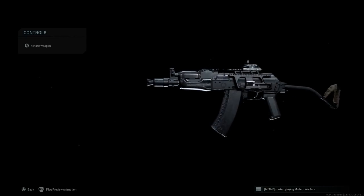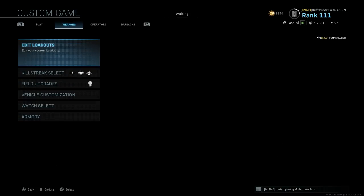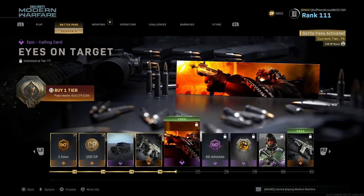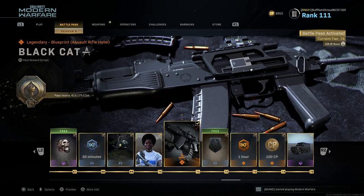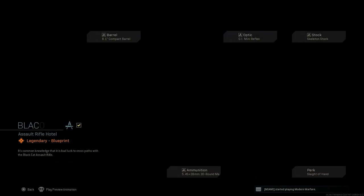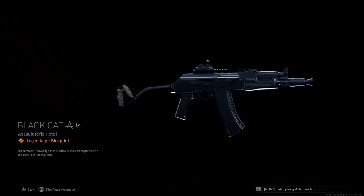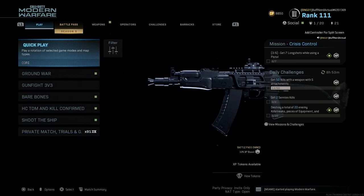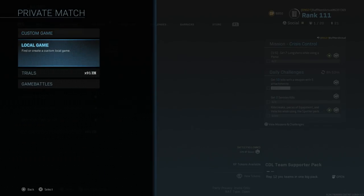Here we have our AKS-74U variant of the Black Cat, available in the Battle Stream. Looking at the Battle Pass, this is unlocked a little bit later at Tier 71. Here we have the Black Cat available at Tier 71 — this is a Shadow Company variant of the weapons we're seeing with this season's theme. Let's jump into the customizations for the weapon in our custom class.